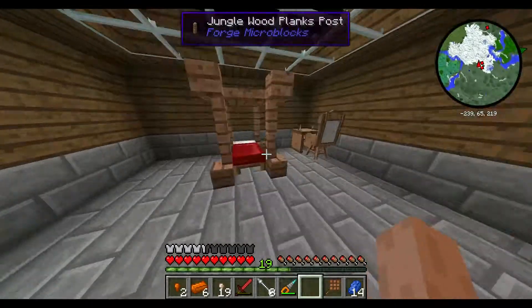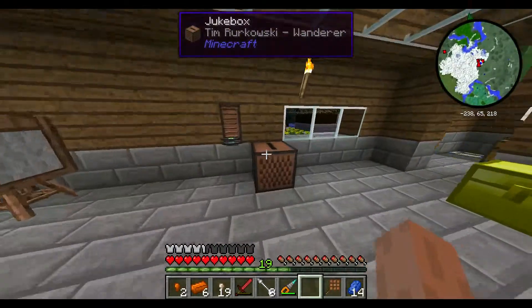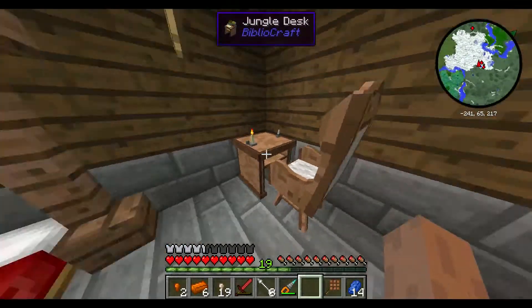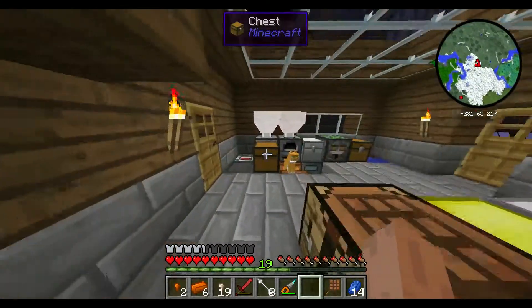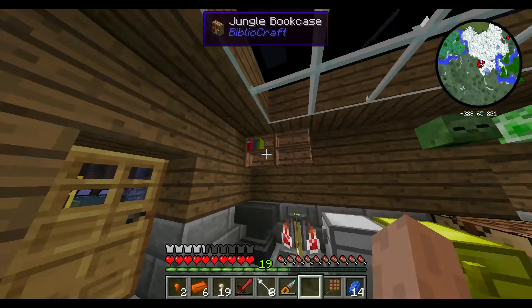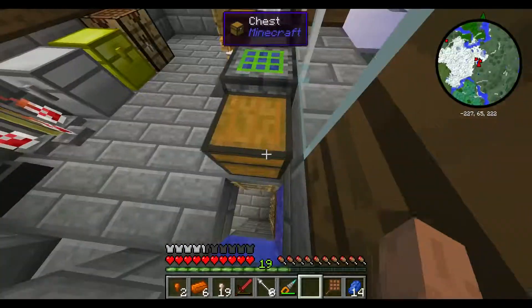I will have to give you a grand tour. This is an extension to the house that I've built. I've got a jukebox with Wanderer, got a nice desk and a nice chair, made myself a four-poster bed, lots of iron chests as you can see, I've got a kitty cat, a brewing stand, put my books there.